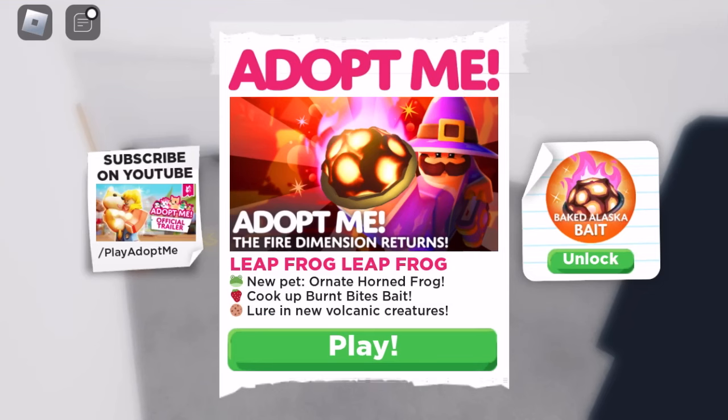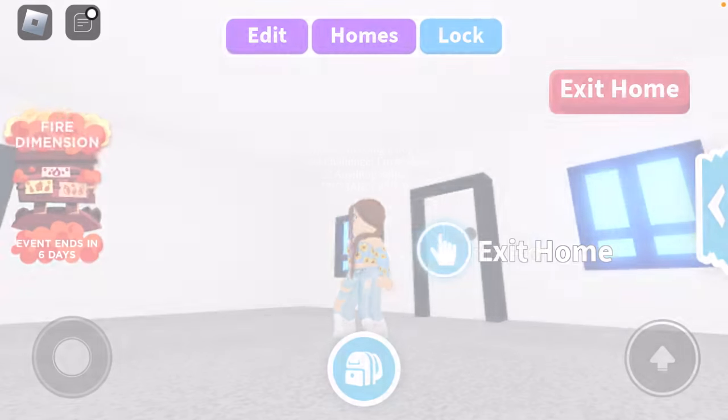If you're getting into this video, make sure you guys are in a group — Candid Gaming. Hello guys, it's going to be back to Candid Gaming. I'm very excited because today's leap year and we have the new leap frog. It's actually called an Ornette horned frog. And there is also going to be lore and new volcanic creatures. So I do think we are going to be getting some new pets.